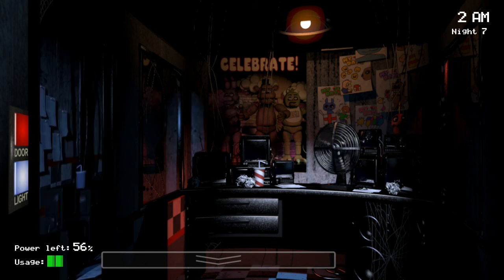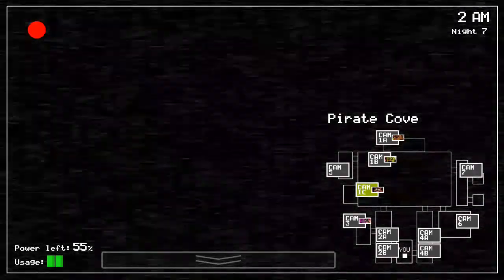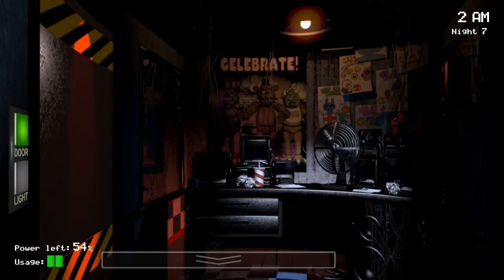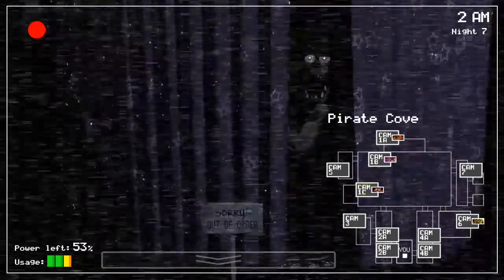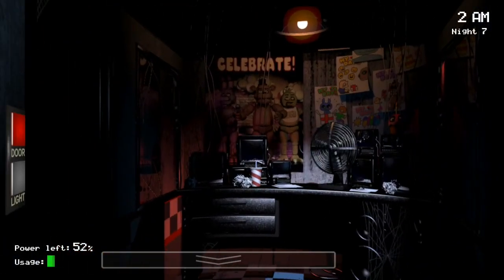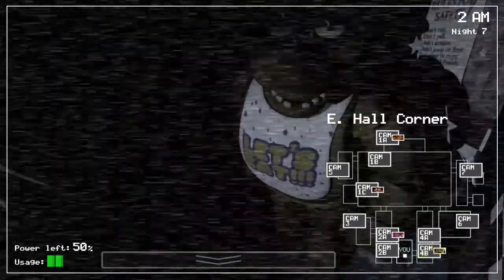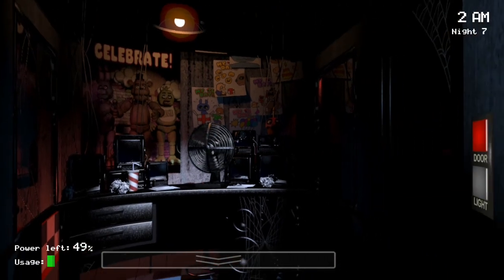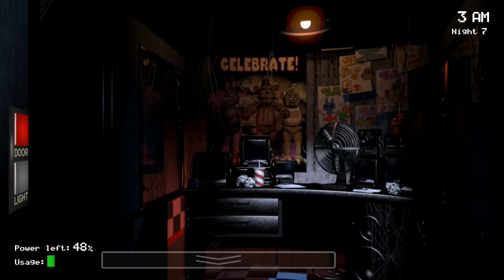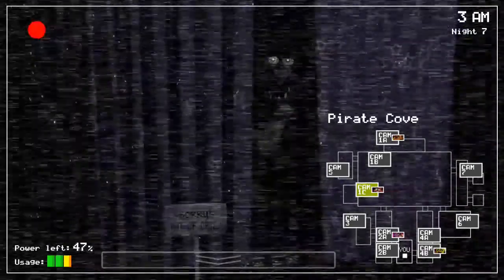There goes Bonnie down the hallway now. So now they're both after me — probably don't want to munch my butt. Let's check on Bonnie. Oh god. Looks like Chica's not there. Close the door — Bonnie is there. Bonnie's gone. Both Bonnie and Chica are in the hallway. Should be good. Chica — should be checking on Chica. Close the door, Chica's there. Hello there, Chica. How you doing?